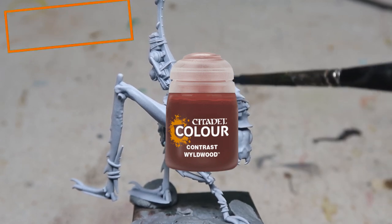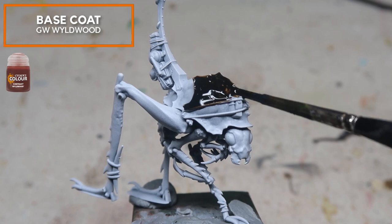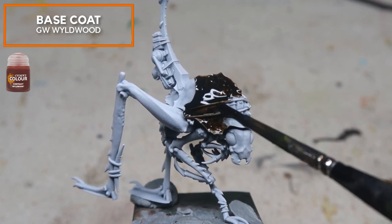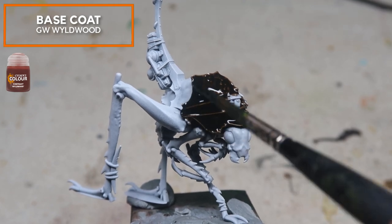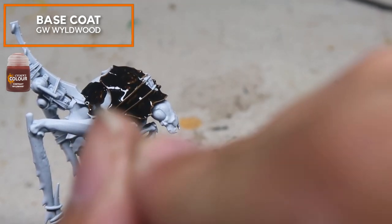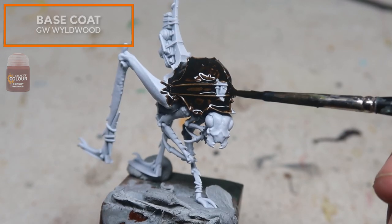We're going to be using our first contrast paint, which is Wildwood. Wildwood creates a very dark brown that is quite desaturated, very close to black, which is why I chose this color. Surprisingly, Wildwood is actually quite translucent, so you can use it pretty liberally.